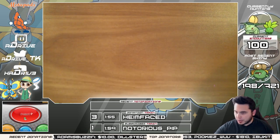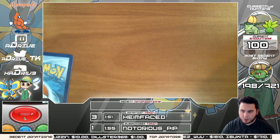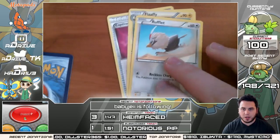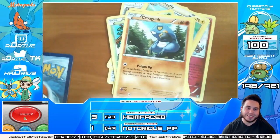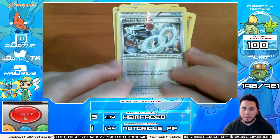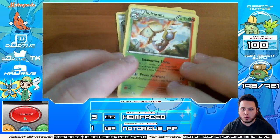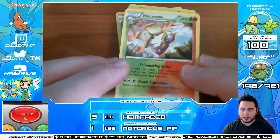I did see the trailer for the new movie today. We've got Volcanion, Klefki, Captivating Poképuff, Flaffy, Flaffy, Rufflet, Tangela, Croagunk, Mareep, Flaffy, Litwick. Reverse holo is a Steelix Spirit Link. And the rare is — ooh — a Shiny Volcarona! See you later Uzza, Shiny Volcarona!